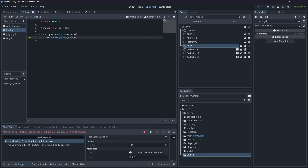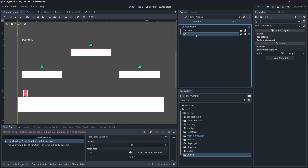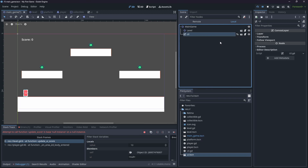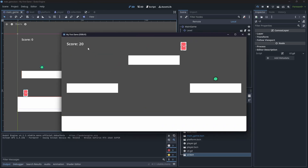There was an error because the level reference on the player wasn't assigned. After fixing that and making the UI's unique name accessible, rerun the game. The score now increases correctly and goes up to 30, but nothing happens yet when it reaches max — we still need to add an end screen.